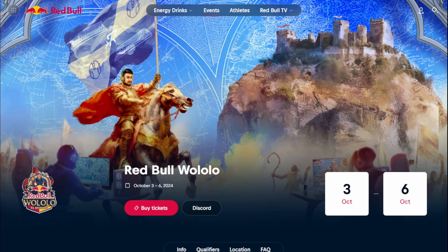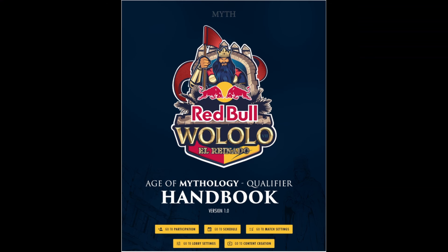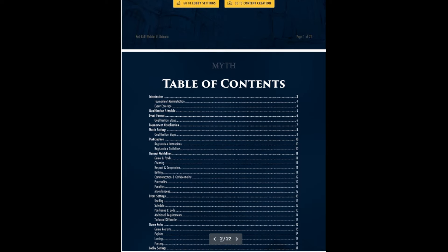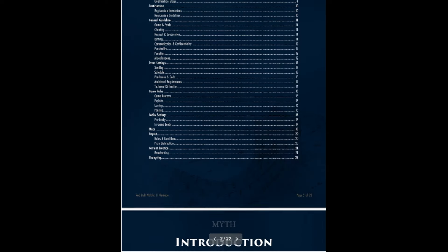The Red Bull Woolulu tournament. That's right, the famous energy drink company is hosting tournaments for Age of Empires and Age of Mythology, and in the tournament they're including some new maps.